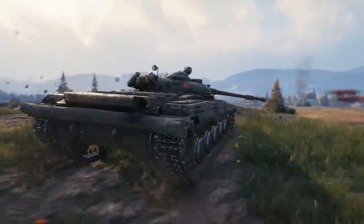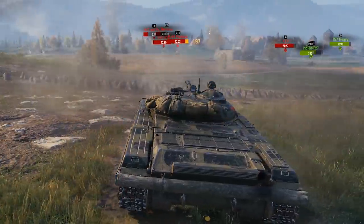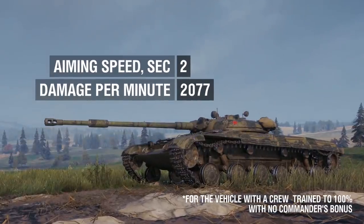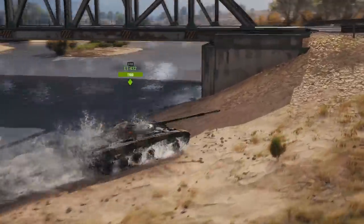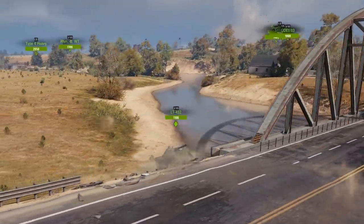The characteristics of the gun are fairly standard for its tier and class, with the main advantages being damage per minute, fast aiming, perfect stabilization, and reasonable elevation and depression angles. The LT-432 follows the old tenet of all light tanks: thou shalt do harm using distance and concealment.